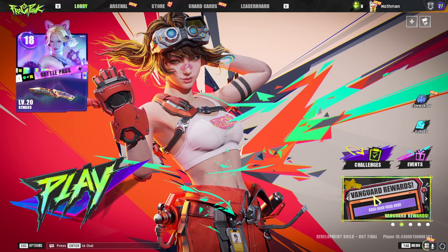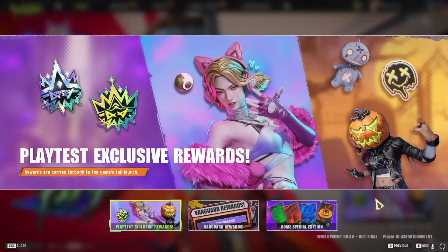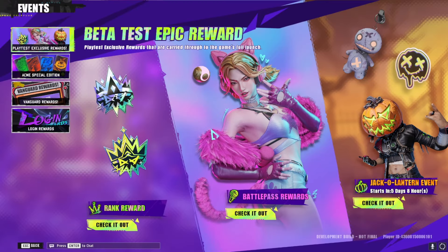Load into Fragpunk and on the bottom right you can see those images that you can scroll through. Just click on 'Play Test Exclusive Rewards' and then click again on the image when it appears.